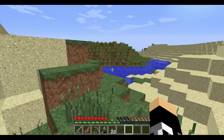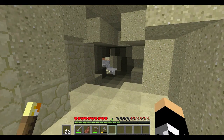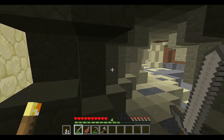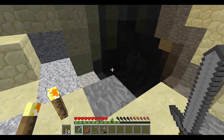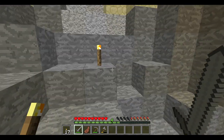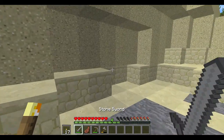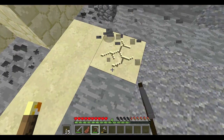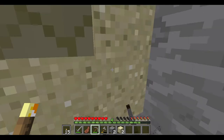Alrighty guys, I found a small cave. I'm not sure how long it is, but it's right over there. Our base is right there. Let's walk down here a little bit. Maybe we can find some good stuff. I can already see some coal. I can already see a dark tunnel that's full of things. It looks like we need to go down, but I want to grab this coal real quick. Grab some cobblestone while we're at it, that way we can make more pickaxes if needed.